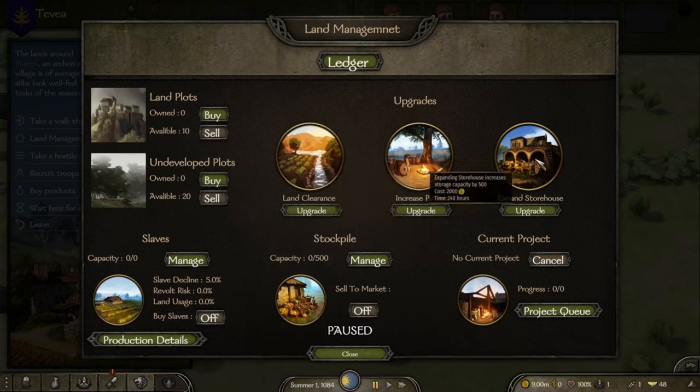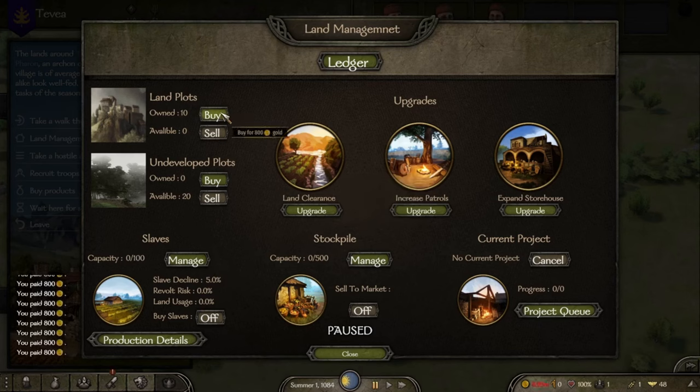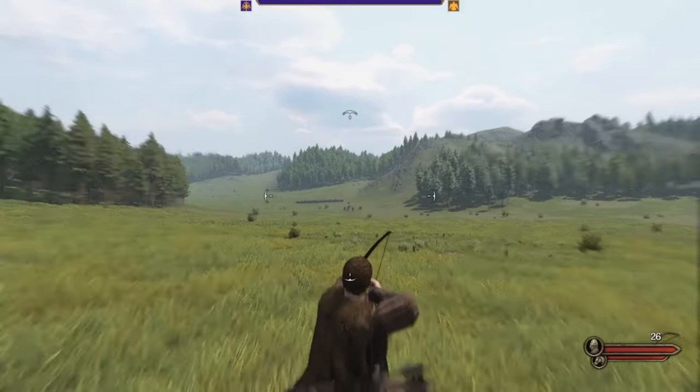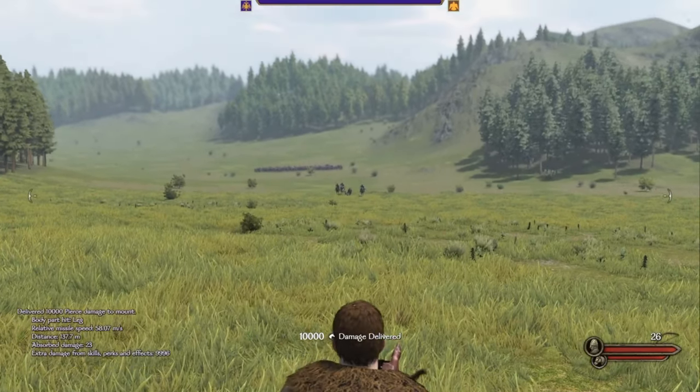Let's delve into the intriguing possibilities offered by the Agricultural Estate mod. This mod introduces unique gameplay mechanics that allow you to buy land in villages and collect rent for passive income, or utilise captured bandits as slave labour to produce goods for personal use or profitable trade. It doesn't really disturb the vanilla gameplay too much — it just adds another element and layer of resource management and economic strategy. A good one to check out if you're not looking to disrupt the balance too much.